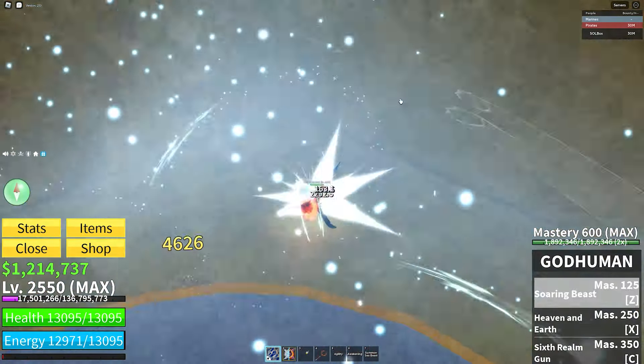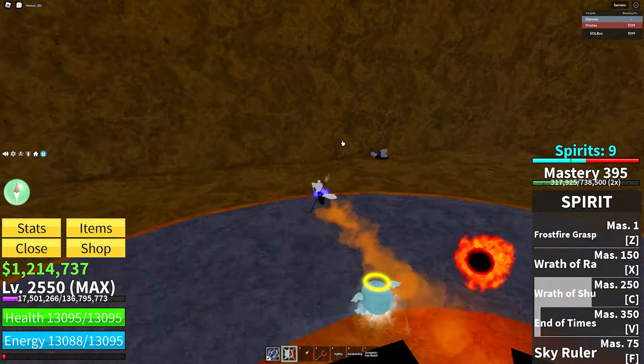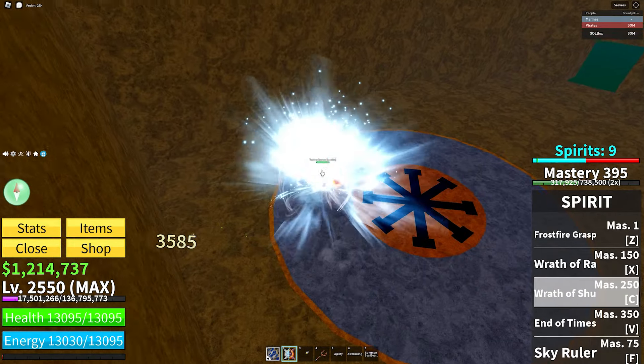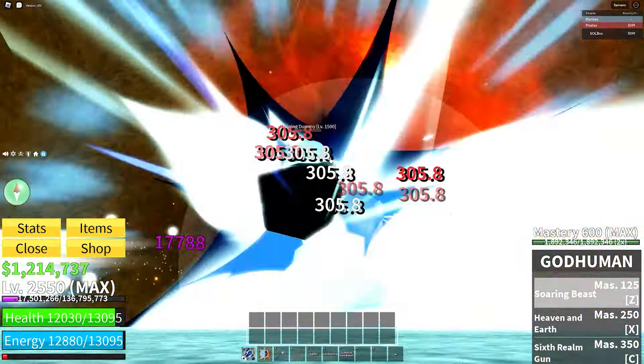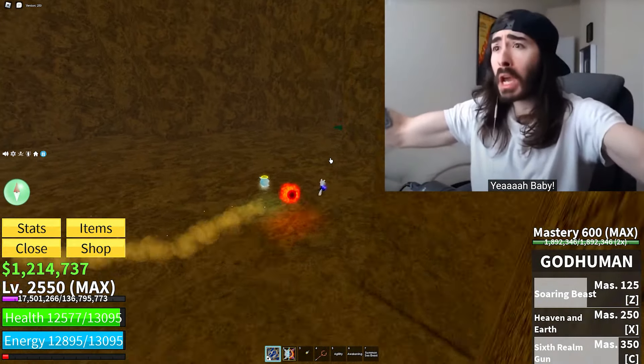That's a very simple combo and it did a ton of damage. The C move especially drags the opponent so you can easily go into combos — that's why spirit has to be on the combo list. One more attempt for a big hit — boom, 22,000 damage.